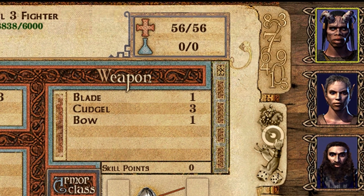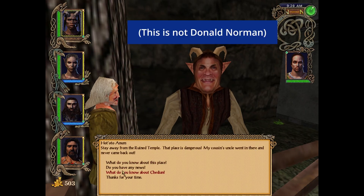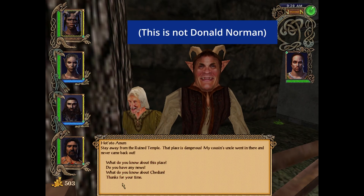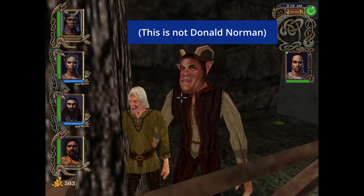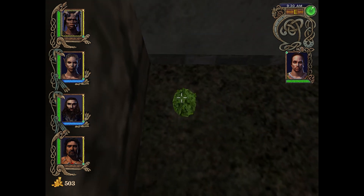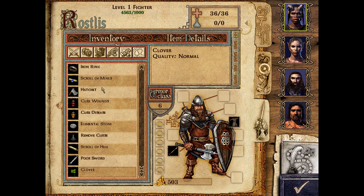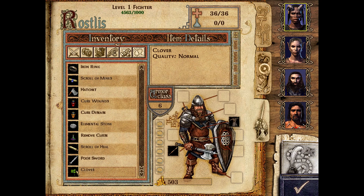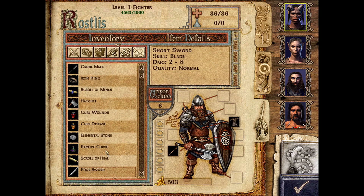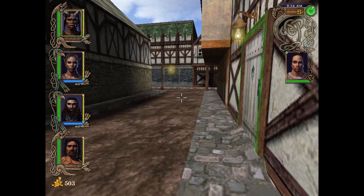Every player will have a different association when they see these icons based on their experience and culture. In design, we talk about feedback as a principle to create good experiences — widely discussed by designer and writer Donald Norman. In Might and Magic 9, there's a subtle sound when you pick something up. The sound as a feedback mechanism tells us that our action was completed, but it does not provide quality information. What I want to know is: did the action succeed, how much did I pick up, and what did I pick up?